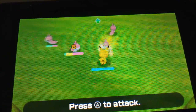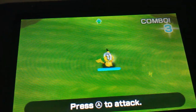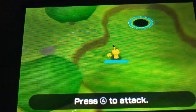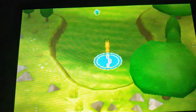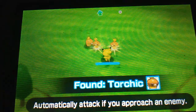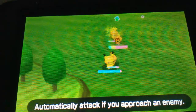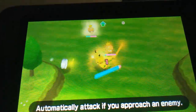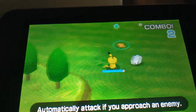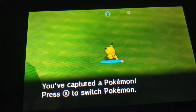I found some, looks like Wyrm Pulse. I used it to attack — combo! Got these little silver pieces. There's a tip: automatically attack if you approach an enemy. That might not be a bad option because who wants to hit A all the time? Captured Torchic! You've captured a Pokemon. Press X to switch Pokemon.